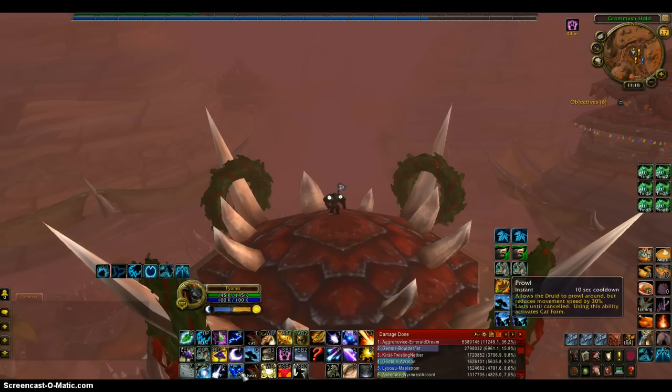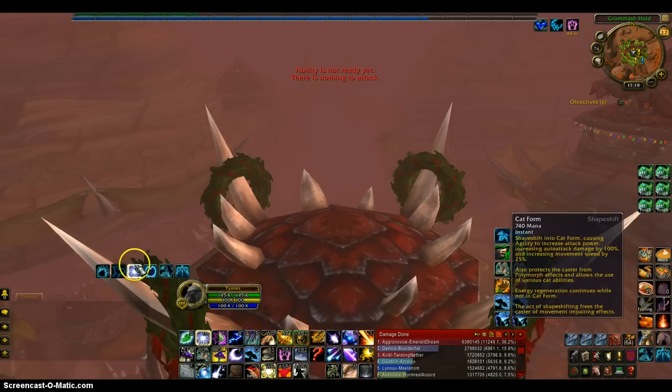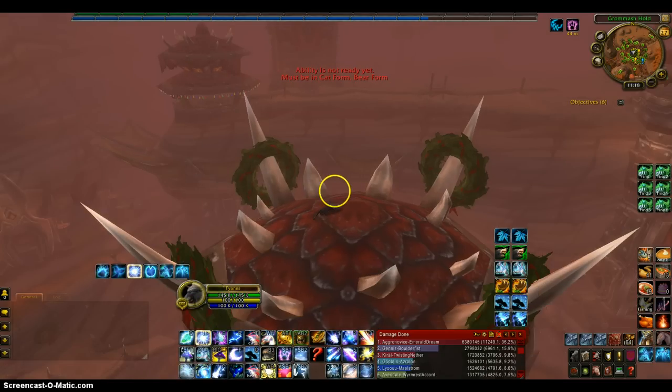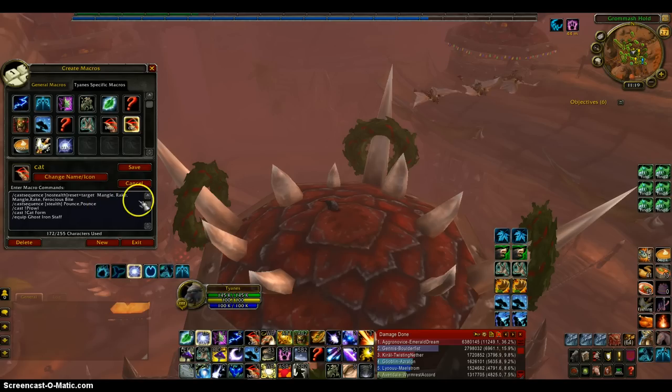For this key I have Prowl, just for if I'm holding a flag and I just want to stealth real quick. I could also click this macro — if I'm in cat form, it gives me everything I need. The macro is named Cat. It's a Cast Sequence: no stealth reset equals target — Mangle, Rake, Mangle, Rake, Ferocious Bite. Next is Cast Sequence Stealth: Pounce, Pounce. Next is Cast Sequence Prowl. And Cast Cat Form. So if I'm not in cat form it'll put me in cat form; if I'm not in stealth it'll put me in stealth; if I'm in stealth with a target it'll Pounce; and if I'm in cat form and not in stealth it'll just do the rotation.